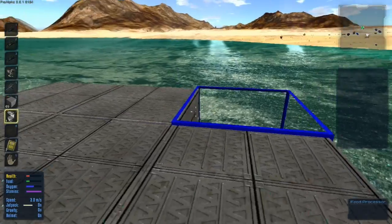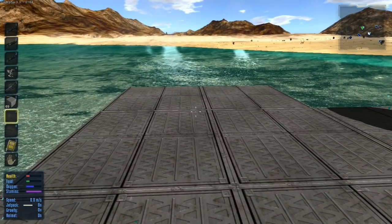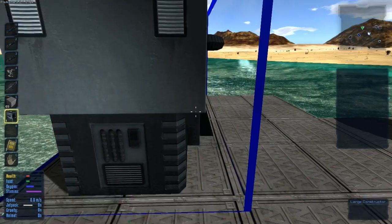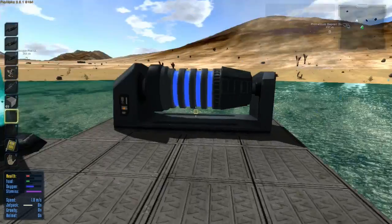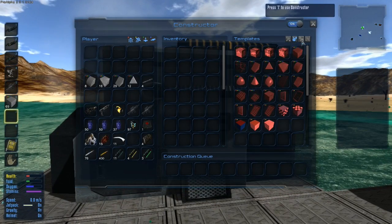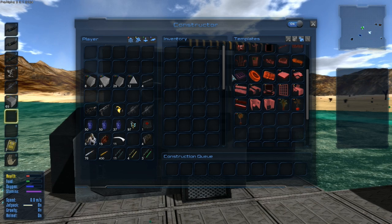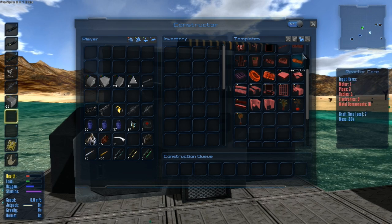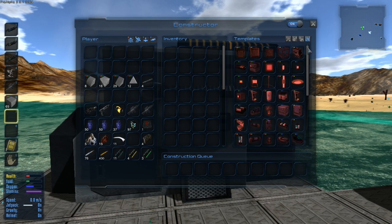Time for the food processor and the constructor! Obviously we're going to move this stuff after because this is a landing pad, but now you can see we have so many more recipes available. We've got power coils, CPUs, all this furniture stuff — we can build all sorts of stuff now.